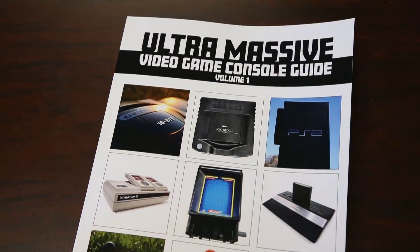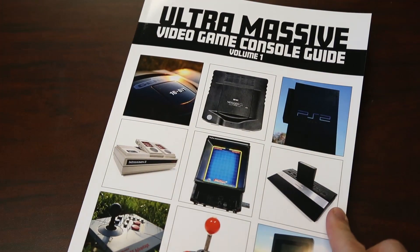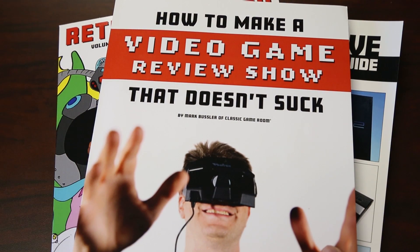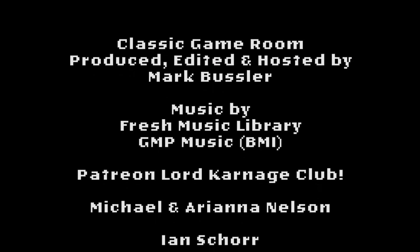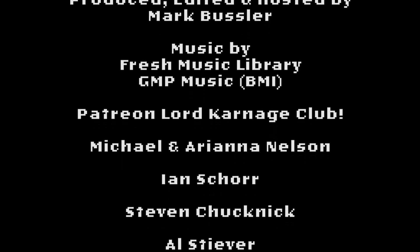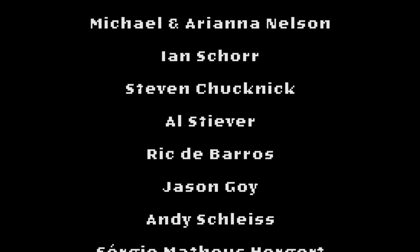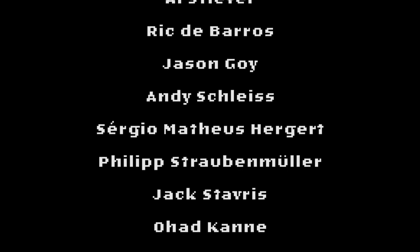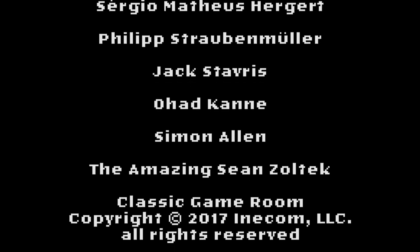Classic Game Room has been brought to you by the Ultra Massive Video Game Console Guide — 230 pages of video games on Amazon.com — Retro Mega Treks, and how to make a video game review show that doesn't suck. And Jesus Number Two. Welcome to the Patreon Lord Carnage Club, being shouted from a turbo volcano: Michael and Ariana Nelson, Ian Shore, Steven, Chuck, Neck Al, Stever, Rick De Barrows, Jason Goy, Andy Schleiss, Sergio, Matheus Hergert, Philip Straubenmuller, Jack Stavris, Ohad Kane, Simon Allen, and Sean Zoltek.